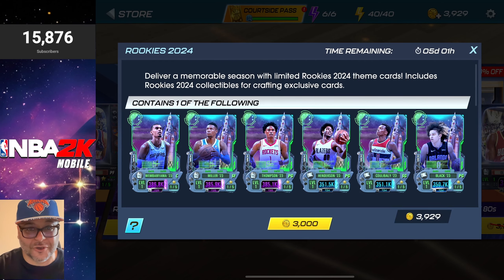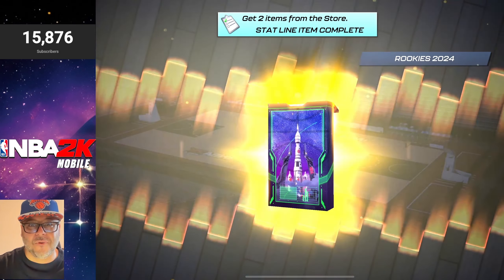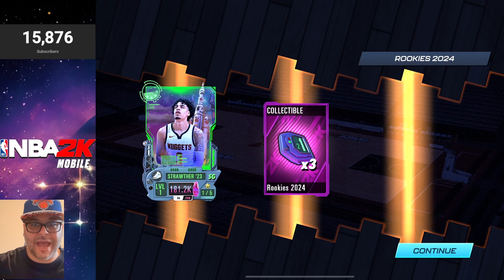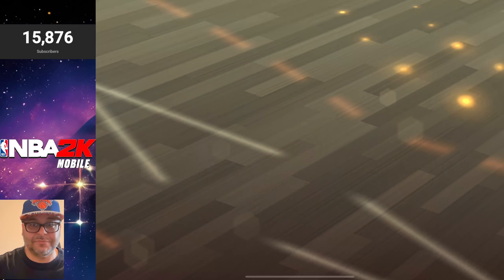This is the last one. Can we get some last-pack mojo? Can we pull some heat? I'll take an aquamarine at this point. Come on, baby! Collectibles on the right — who is on the left? We got Straw.